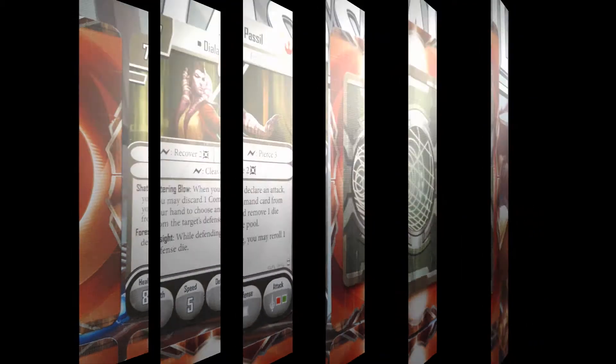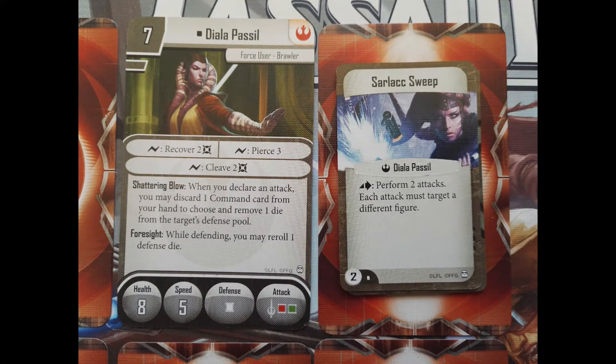Her unique command card is called Sadluck Sweep — a Jedi technique used to hit multiple foes. You do get to attack twice with it, with each attack targeting a different enemy. Combine this with her Surge Cleave and you get a very nasty sweeping character.